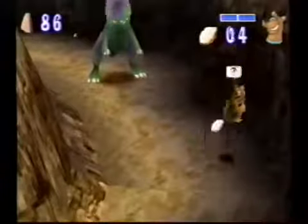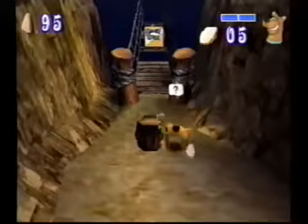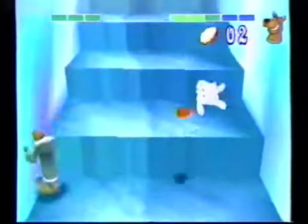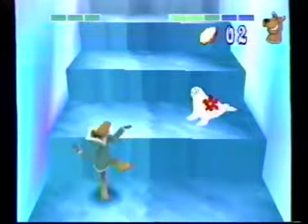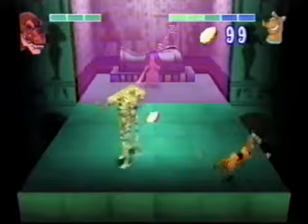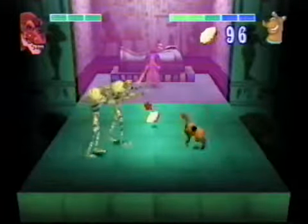Be sure to use your stomp move on all the barrels, boxes, and containers — there's always something special to be found inside. You can use your pie-throwing attack to make smaller enemies disappear. If you hold down the square button, you can use the daisy to aim your pies at the enemies.